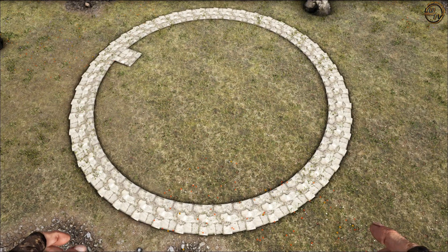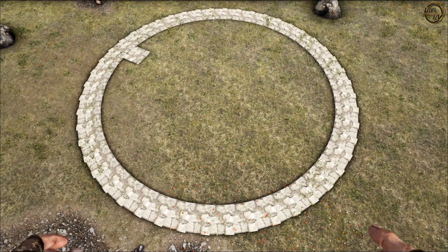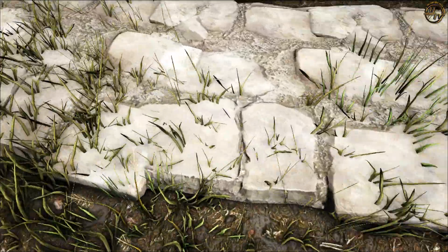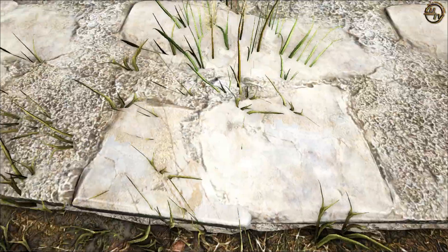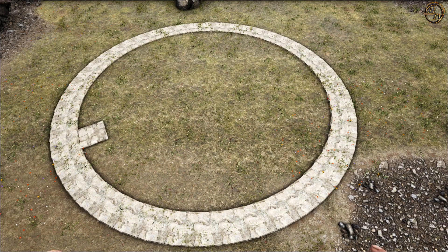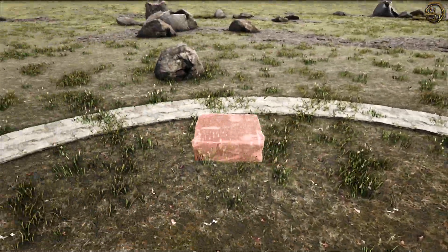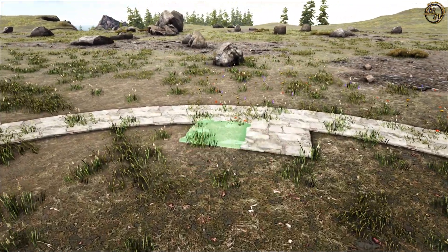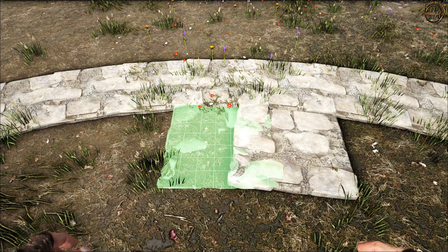Der erste Steinzirkel ist fertig. Den nächsten Schritt könnt ihr machen, müsst ihr aber nicht. Ich werde es tun, weil das dem Ganzen eine viel sauberere Oberfläche gibt und es deutlich runder wirkt. Aktuell sieht es aus wie eine Kreissäge. Ihr könnt diesen Schritt definitiv überspringen. Diese Oberflächenstruktur finde ich deutlich hübscher. Wir füllen jetzt den Zirkel: An jedes Fundament, was wir gesetzt haben, setzen wir nochmal ein weiteres Fundament heran – ringsherum und sogar zweimal. Danach müssen wir die Reihenfolge einmal unterbrechen, sonst kommen wir mit dem Winkel der Fundamente zu spitz rüber.